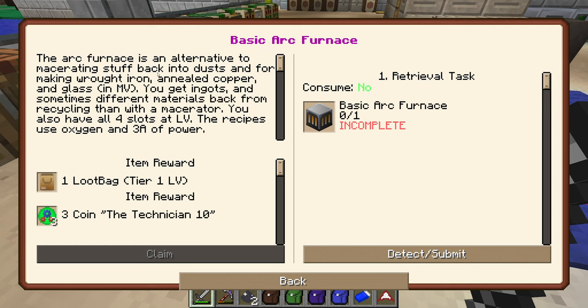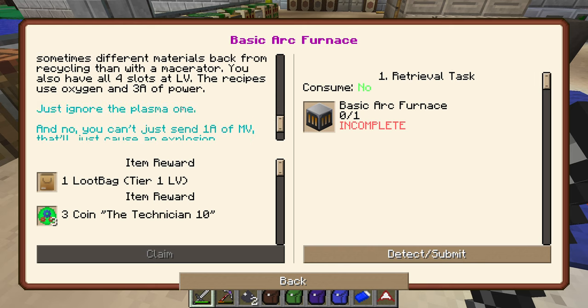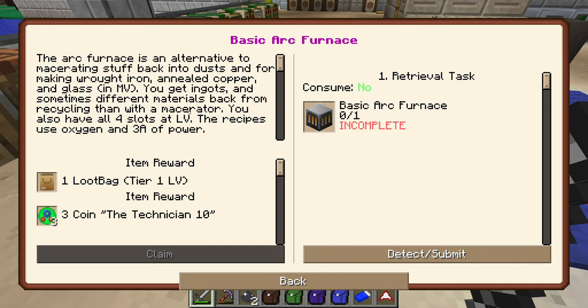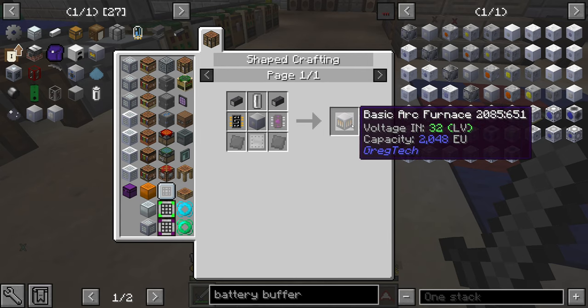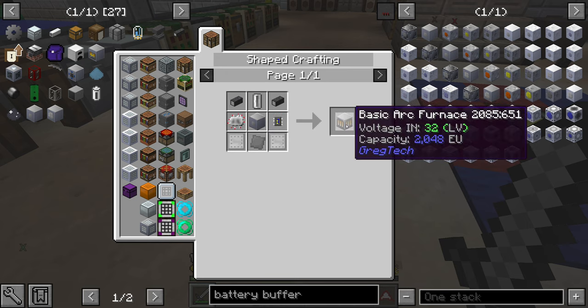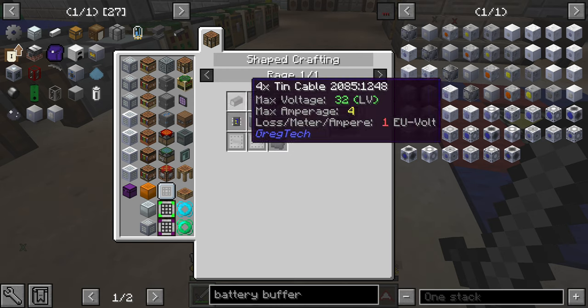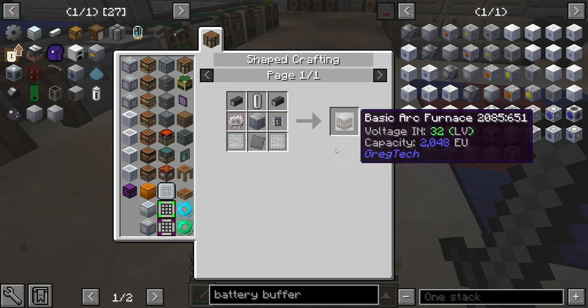The arc furnace is an alternative to macerating stuff back into dust, and for making wrought iron, annealed copper and glass at LV. You get ingots — sometimes different materials back from your recycling than the macerator. You also have four slots, LV recipes use oxygen and three amps of power. Just ignore the plasma one. You can't just send one amp at LV — that'll cause an explosion.